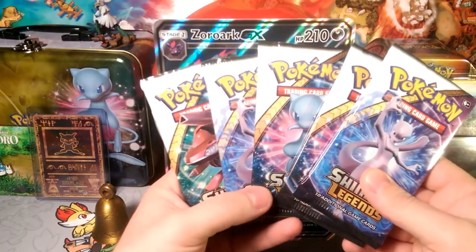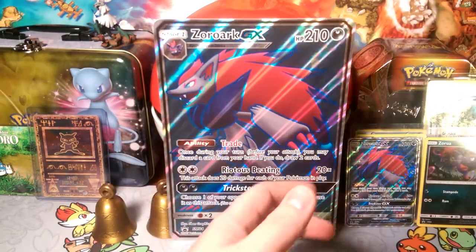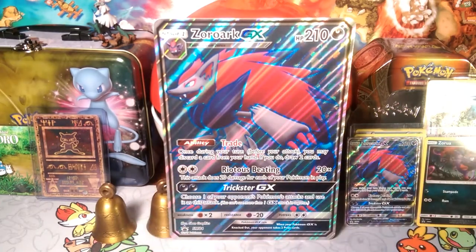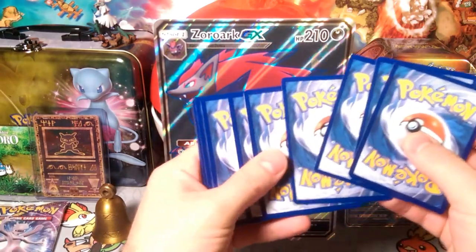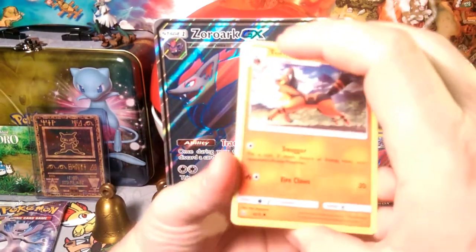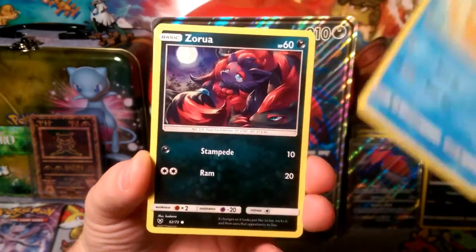Mewtwo, Mew, Mew, Mewtwo, and a Genesect — so I guess we should open them up in this order and maybe finish with a Shining Genesect. Shining Legends has been super nice to me so far. Let's see if it continues. Obviously we get a holo in every pack — one, two, three — and energy. That energy is going to be a dark type since we are opening a Zoroark GX box, and... it's Metal. Metal box! I should have got a Steel-type.